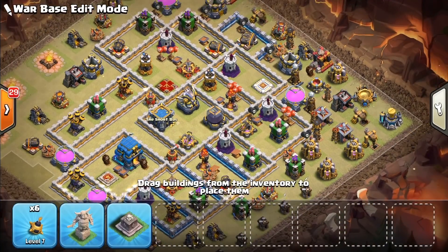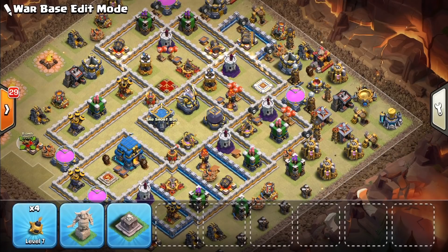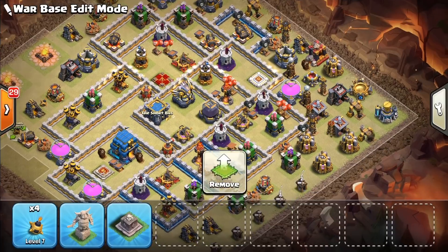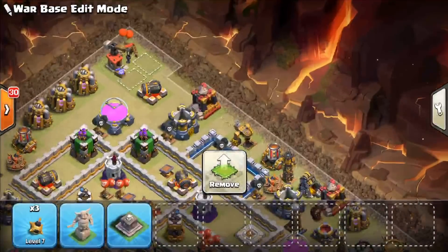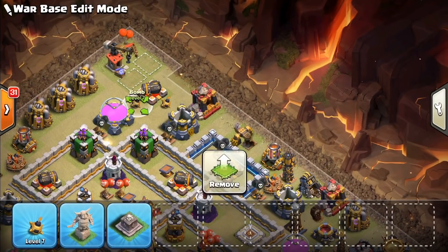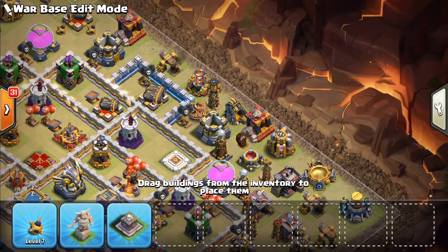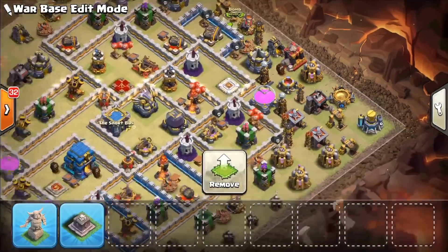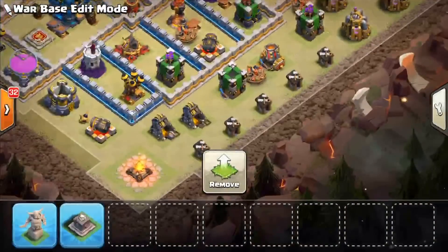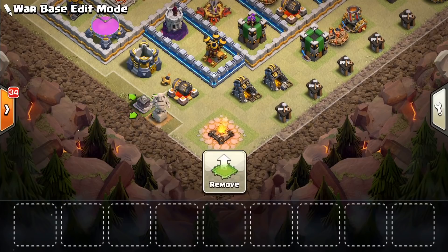These little bombs I like to just place out here where I believe troops would be moseying around the base — this will help thin them out as they come through. Let's toss one up here, and then of course we have these statues so I'll place them here and here.